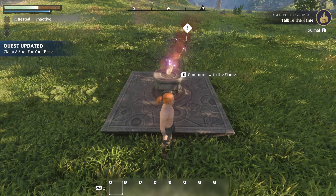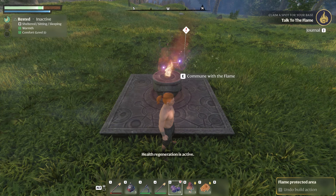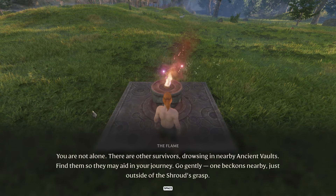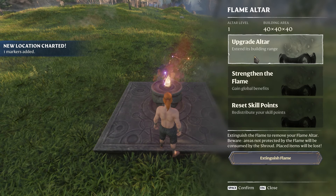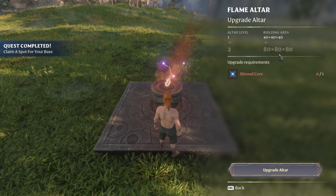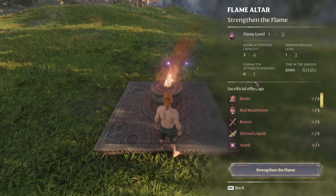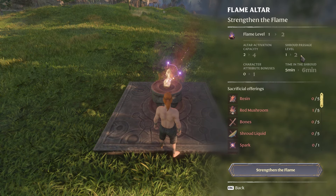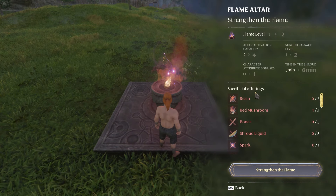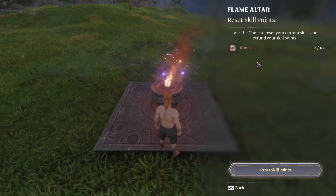Now we have a base and can commune with the Flame, which is also the next quest step. On the right side you see options: upgrade, strengthen the flame, or reset skill points. Upgrading increases the size of your claimed area. Strengthening the flame gives bonuses: altar activation capacity, shroud passage level, character attribute bonuses, and time you can spend in the shroud. Paying runes lets you respec.